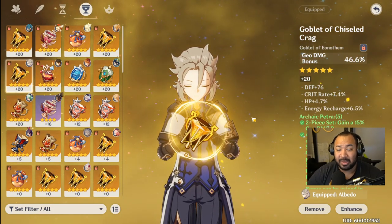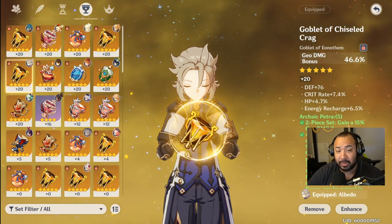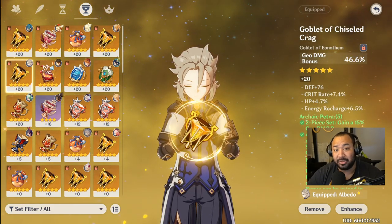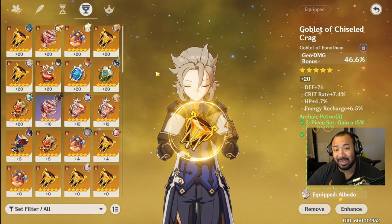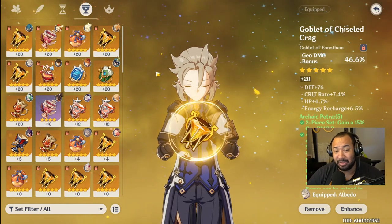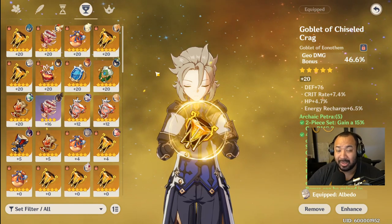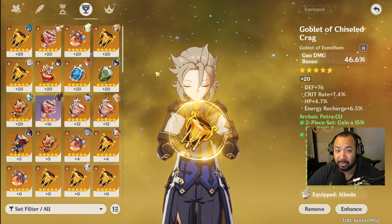Even though Archaic Petra can increase damage with the 35% bonus at the end of the set, it's still hit or miss as to what shields you're going to get. So until they release a five-star set that actually increases defense percent, that's the best combo with a geo bonus damage set if you're looking for the raw elemental damage increase.